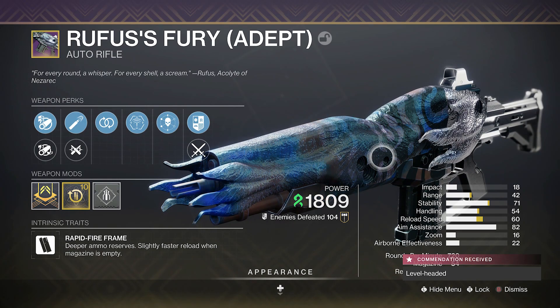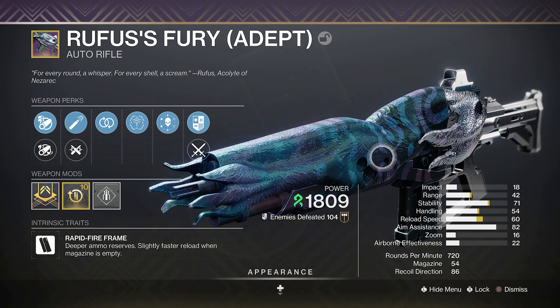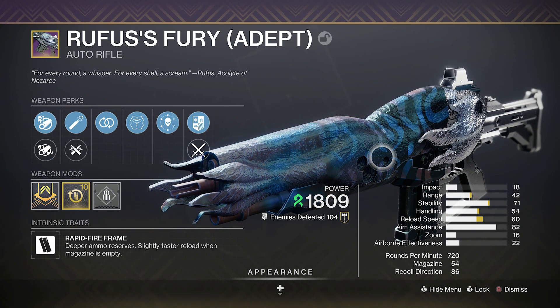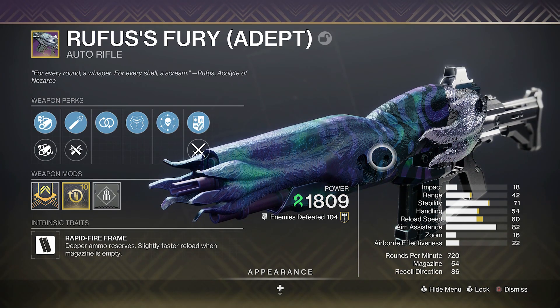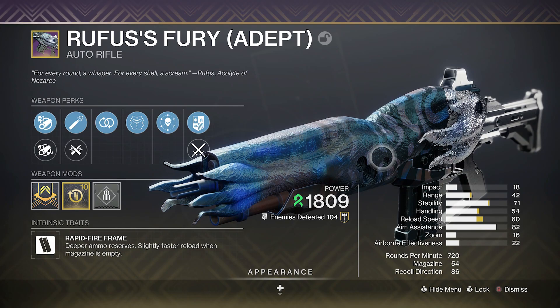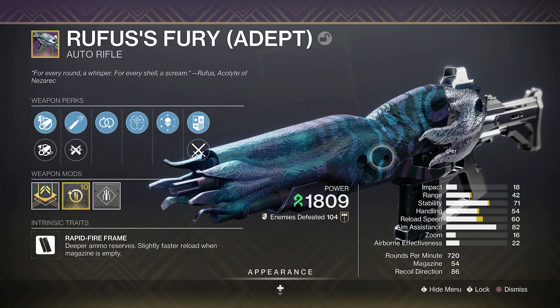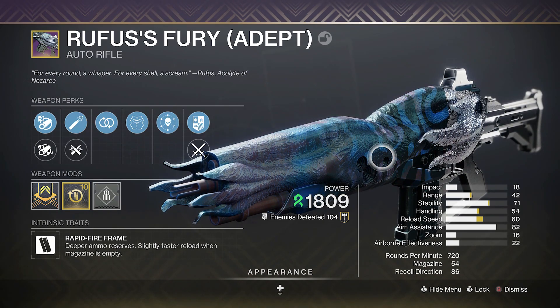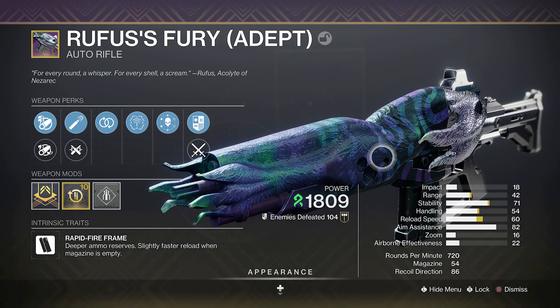Let me know in the comments what you guys think about the Rufus Fury. If you have an adept one, how many do you need to be able to craft it? I don't think you really need the adept one - a normal one will do just fine, as long as you're able to craft it or you get lucky with your roll. Tell me what you guys think about the Immortal 2.0, the Immortal auto rifle 2.0, and I'll see you guys in the next one - take care everyone, have a good rest of the day, peace.